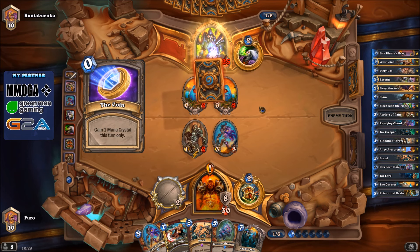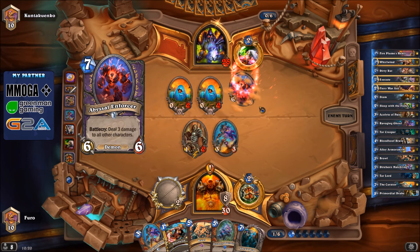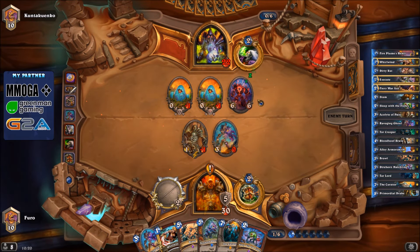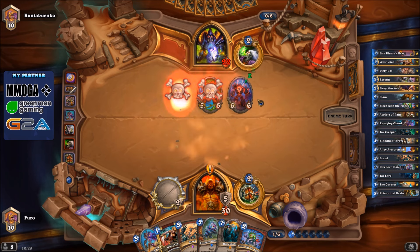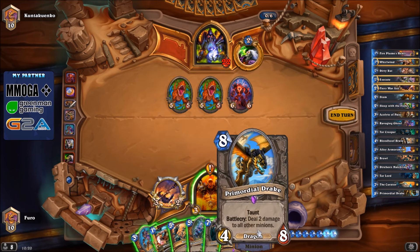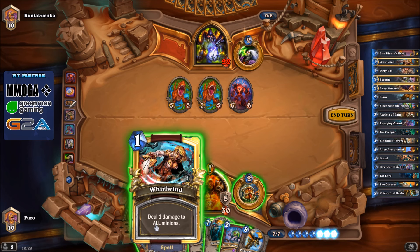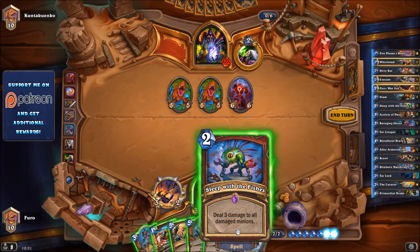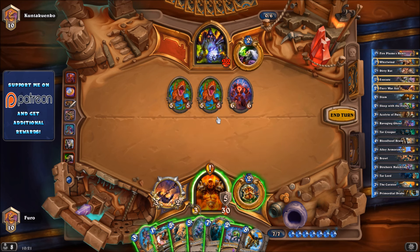He uses a coin to go up to 7 mana and plays Abyssal Enforcer. That's how he activates those eggs. But it might be a bit too slow. We have the Primordial Drake in hand. If we play Whirlwind, the Ghoul and Sleep with the Fishes, we can clear the board and take down the Abyssal Enforcer with our weapon.